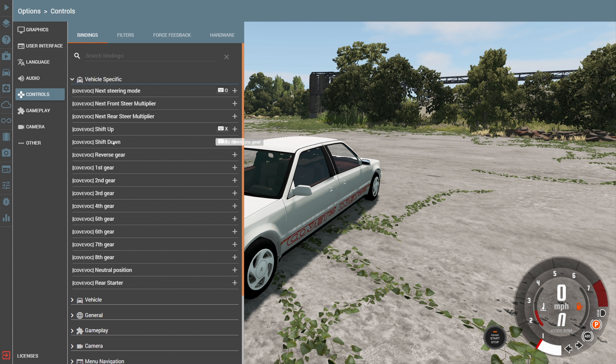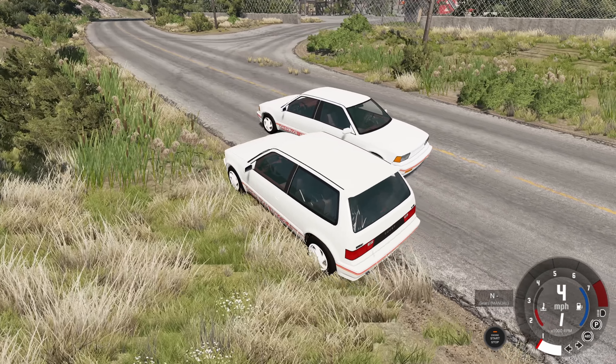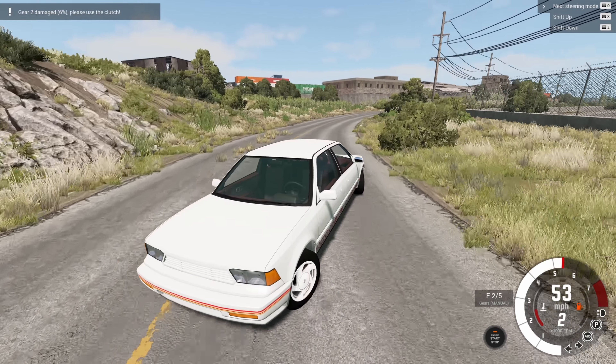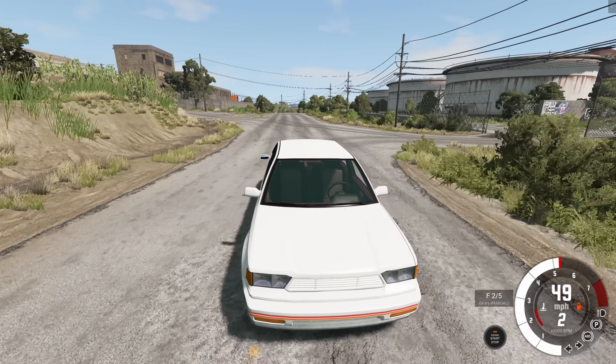For comparison, let me get a regular Ibishu Covet with the exact same trim configuration and do the exact same maneuver. You're going to see just how much wider this thing takes the corner because it doesn't have what's basically extreme four-wheel steering. With the regular Covet, we are going all the way into the dirt. That is a huge difference - it's crazy just how tight the Cove Cove can corner. Good luck knowing what you're doing when driving it though; most of the time it feels like uncontrollable chaos.